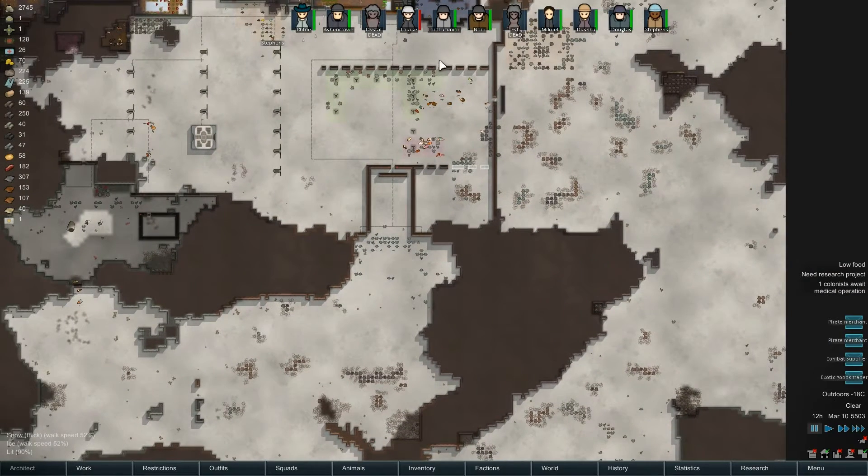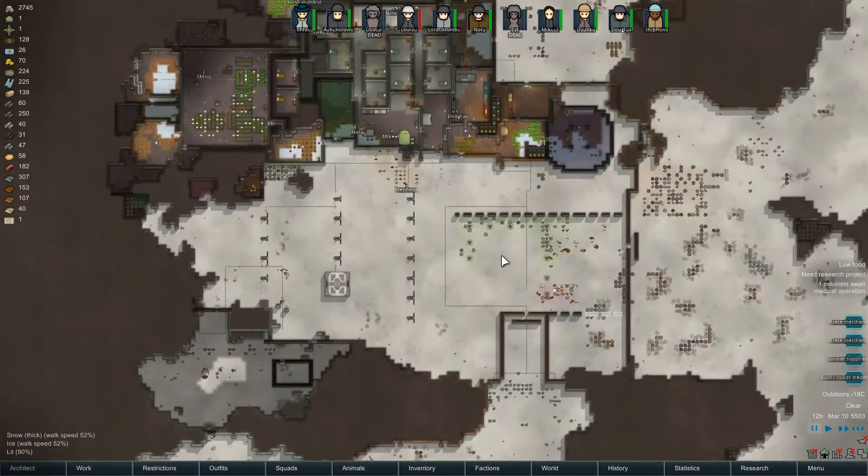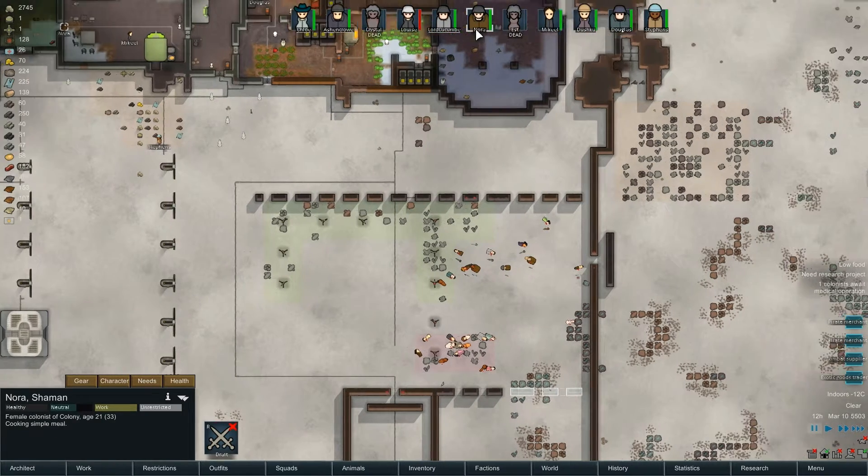They're either going to come through there or around the right. I think my turret should be able to deal with that, but I need to make sure everyone's going to be fine. I'm going to get my colonists out to help defend this. Ash and Crow - Louise is obviously in bed. We'll get Lord Cucumber and Nora.